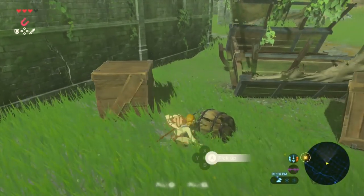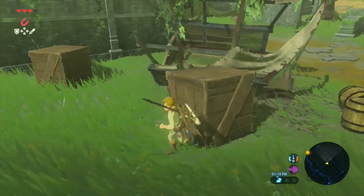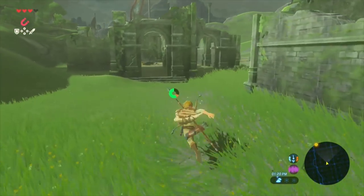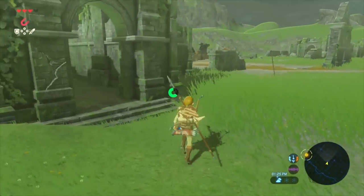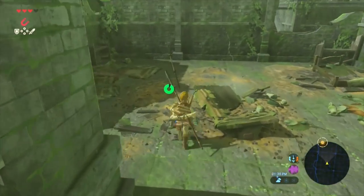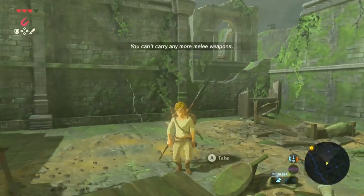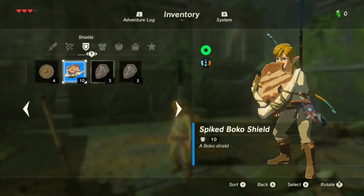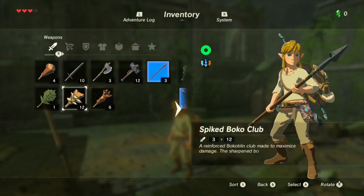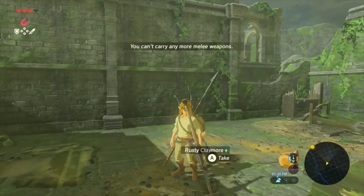Ocarina of Time has an overworld that isn't one seamless location, but several strung-together locations that feel pretty seamless — helped along by the cartridge design where load times were really low. Pokemon's overworld is another great example of strung-together locations that comprise a greater overworld. People seem to really miss overworlds when they aren't there, or when the overworld doesn't give a large degree of freedom.